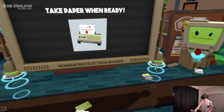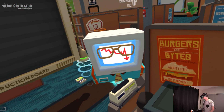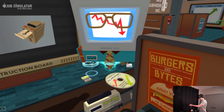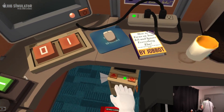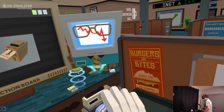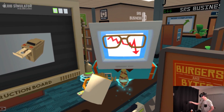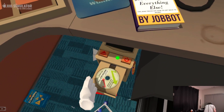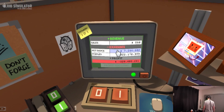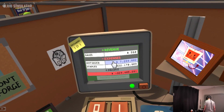Next task — see the latest sales report. This isn't good. Load up the old spreadsheet program and fix these numbers. They're literally going to make me cook the books! He's watching, I better behave. What happens if I — oddly calm about that. Alright, let's go cook some books.